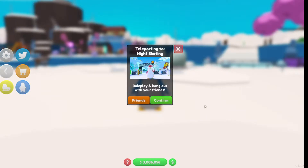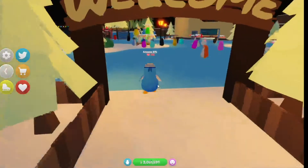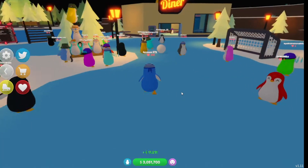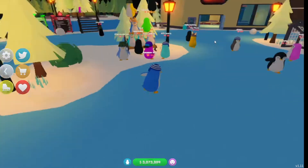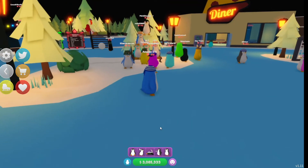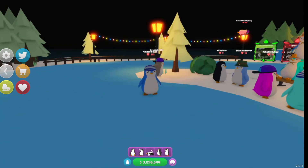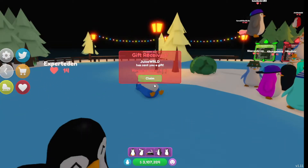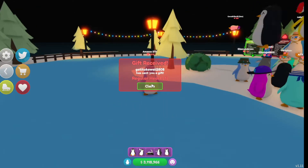So let's head over to the night skating area first and as you can see the menu for this already looks so much better. Let's click confirm - the night skating area still looks pretty much the same but there is now a little goal here where you can roll snow into. If we click on the little pink face at the bottom there is now an emotes section - we have the sitting emote, the waving emote, the sleeping emote, a pointing emote and a little salute emote.